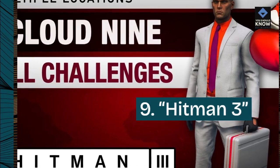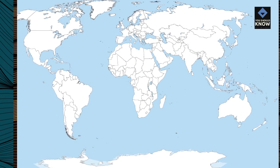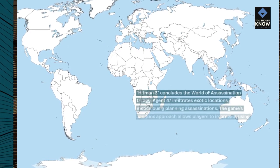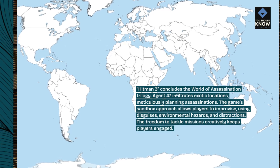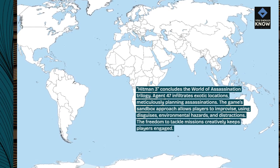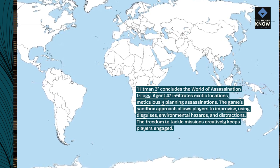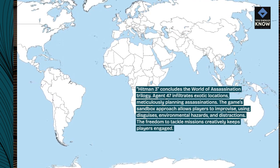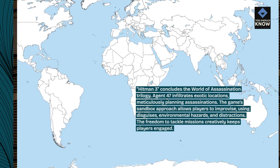9. Hitman 3 concludes the World of Assassination Trilogy. Agent 47 infiltrates exotic locations, meticulously planning assassinations. The game's sandbox approach allows players to improvise, using disguises, environmental hazards, and distractions. The freedom to tackle missions creatively keeps players engaged.